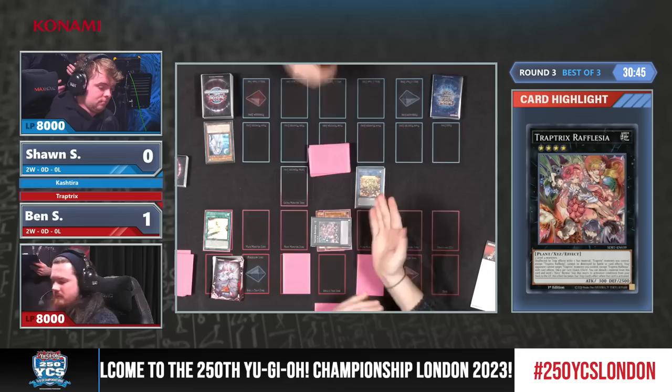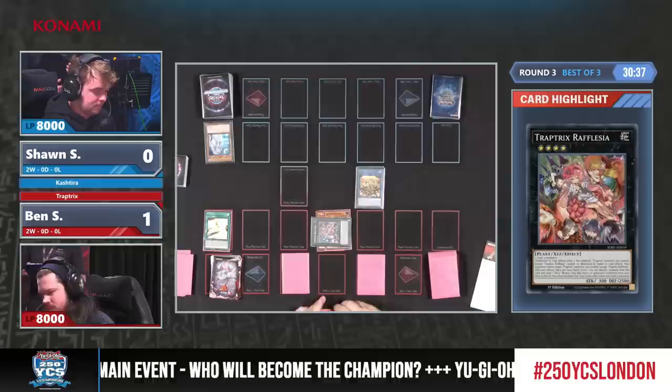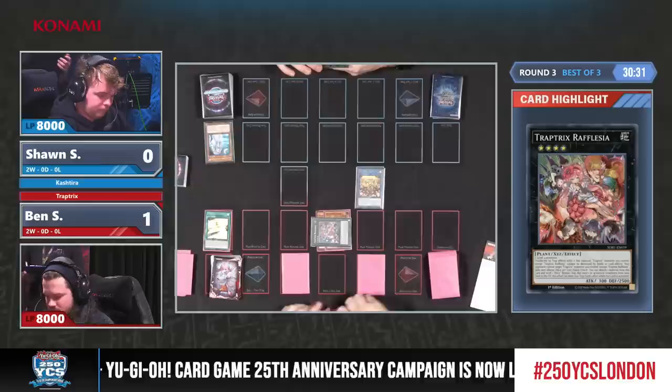Good old Rafflesia is extremely good here — Rafflesia being able to get any Trap card from the deck. But what Ben doesn't know is that Sean has the Harpy's Feather Duster in hand. So if there is a solid top deck, this could change everything, because I saw there was a Theosis in hand too.